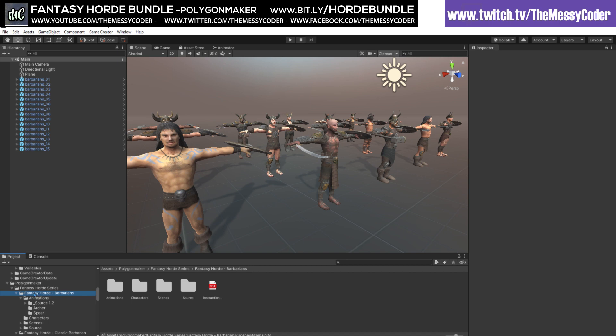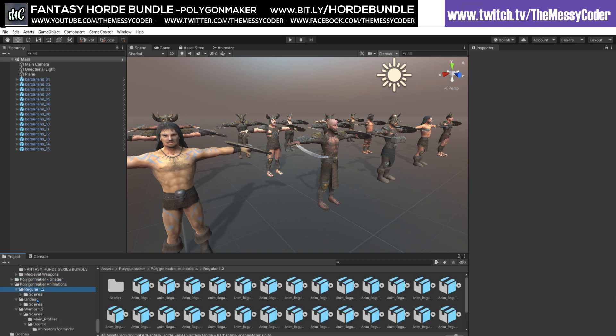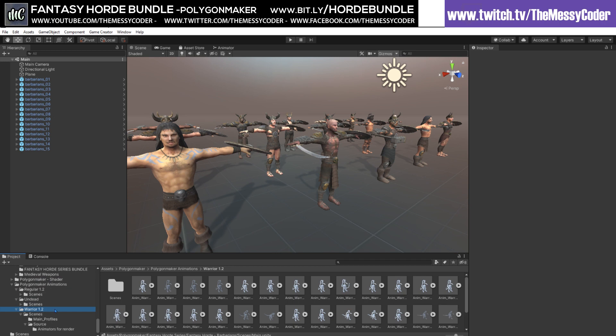So you've got the Fantasy Horde Barbarian, the Classic Barbarian, the Dark Knight, the Dwarf, elves, enemies, goblins, guards, knights, orcs, skeletons, zombies, and villagers. You also get HDRP shaders and animations. Another pack you can download for free includes regular animations, undead animations, and warrior animations.